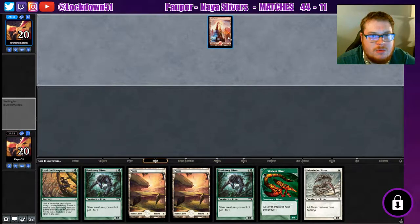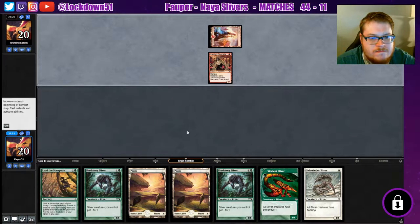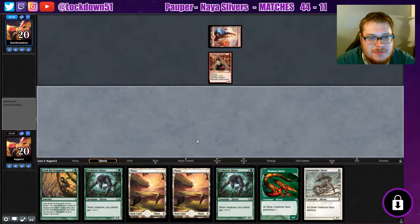Mountain will tell me we're playing burn again — I've been seeing so much burn today. Alright, neonate. This is an Exhume Reanimator deck, which hurts us even more that we don't have our correct land drop yet. Hopefully we draw it right here.